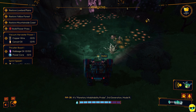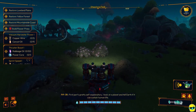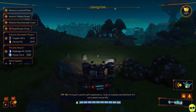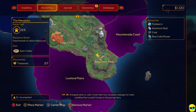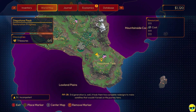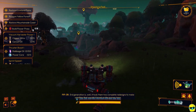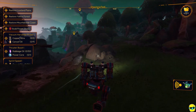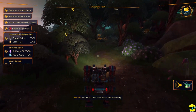A planetary inhabitability probe, third generation. It looks at a planet and tells Earth if it can sustain human life. Third generation — well, it took two complete redesigns to make satellites that wouldn't break on their journey here. Suppose I should consider myself lucky, but we all knew sacrifices were necessary.